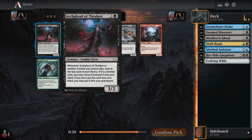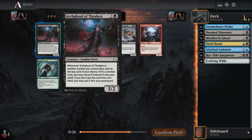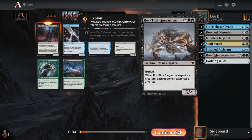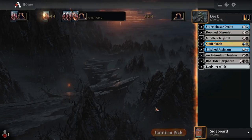Arch Ghoul of Thraben seems perfect for the exploit deck. A lot of our creatures are going to be zombies, and this makes it so whenever a zombie we control dies, we look at the top card of our library. If it's a zombie card, we can reveal it and put it into our hand; otherwise we can toss it in the graveyard, which could still be some value. So Arch Ghoul of Thraben seems fantastic, and this zombie tribal build-around uncommon is going to be great.